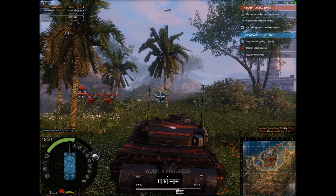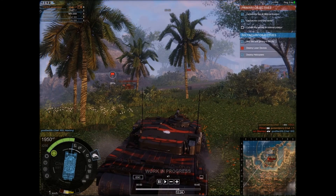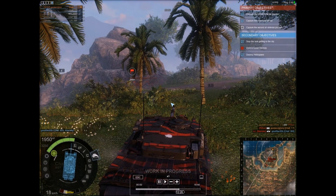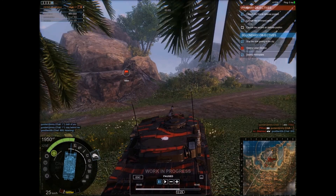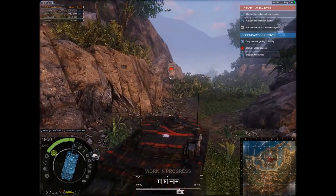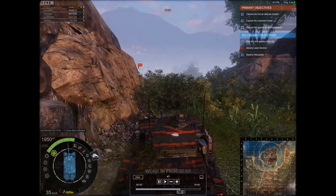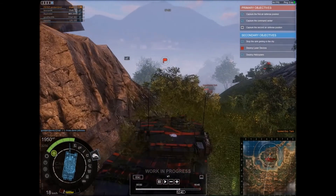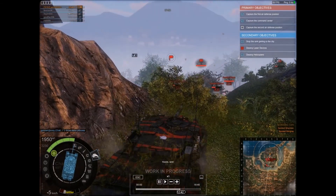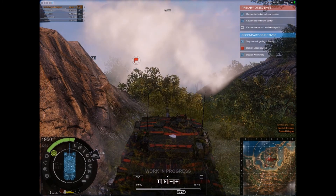If I died and respawned over here at roughly half health, there's another way. I died and respawned, and now he's dead. Now I'm on the pillbox. He can't actually hit me, so I pop smoke and I just take him out by aiming at the same spot.